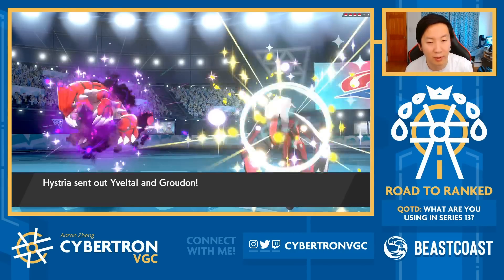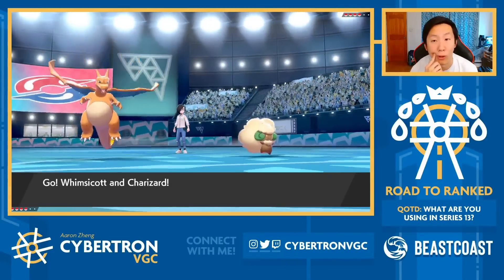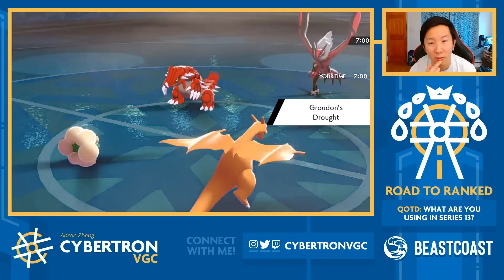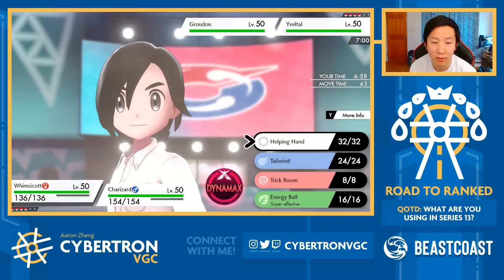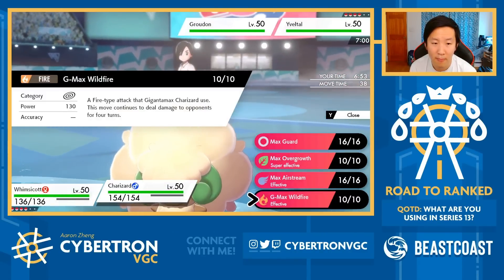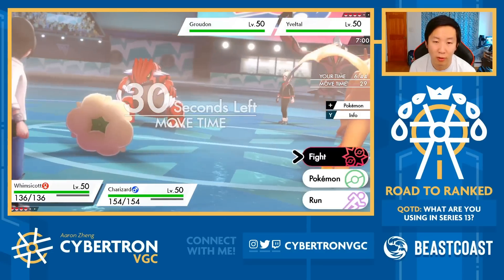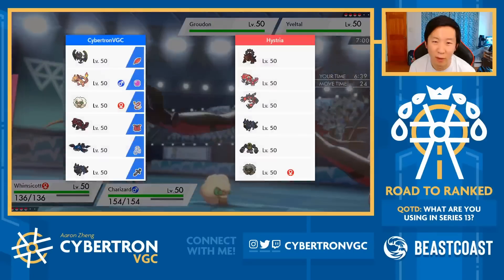Melmetal has really good defensive stats but pretty poor base Special Defense. It's Yveltal's and Groudon's teammate - okay, that works. Turn one I think I can just Helping Hand G-Max Wildfire the Groudon - they have no way to stop that. Charizard is still just so good. The one risk is if they have Assault Vest Groudon, they Oblivion Wing Whimsicott, just Max Rockfall Charizard, and I just lose both Pokémon. But then I have Tailwind up and it's just so oppressive.